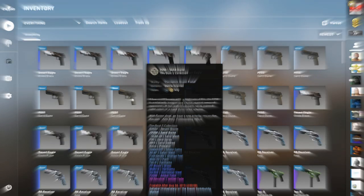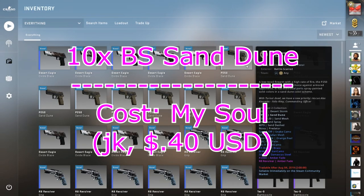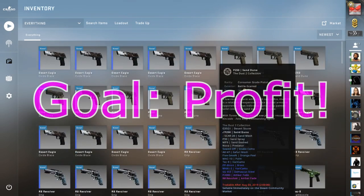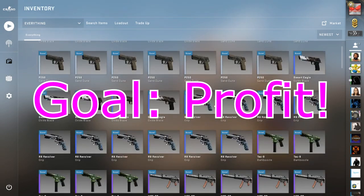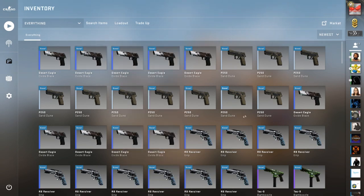I would like a Galil Crimson Tsunami and an XM Seasons — both pretty nice. The Scaffold's kind of nice too. And then we have the god skin: the absolute god skin, the P250 Sand Dune battle-scarred. The best possible option from this is probably the AK Safari Mesh or the 5-7 Orange Peel. But the goal here is kind of just to try to make profit — it is possible, especially if you get the odd Momentum. We're gonna start with the worst and go to the best.